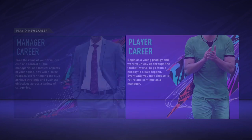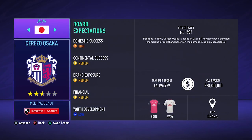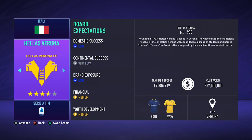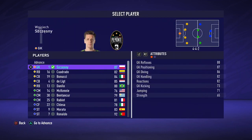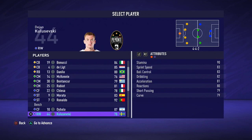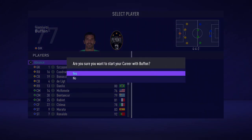So this method is actually very easy to do. Firstly you need to start a new career mode save. Then start a player career mode and select the team the player you want to have as manager is currently playing at. In this example I will use Buffon, who I would like to have as manager in my career mode.